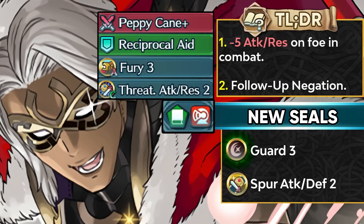The free unit from this banner is Winter Bruno as a green mage armor. His weapon, Peppycane Plus, is similar to Annette's weapon — it has follow-up negation and provides attack and resistance debuffs in combat on the foe. His skills are normally insane for fodder, though Fury 3 in 2022 isn't the best. He can change his kit and could function as a good bulky red mage armor tank. As for the sacred seals from his Tempest Trial, we have finally got Guard 3 — even though the threshold isn't the best, it's great to finally have it — and also Spur Attack Defense 2.